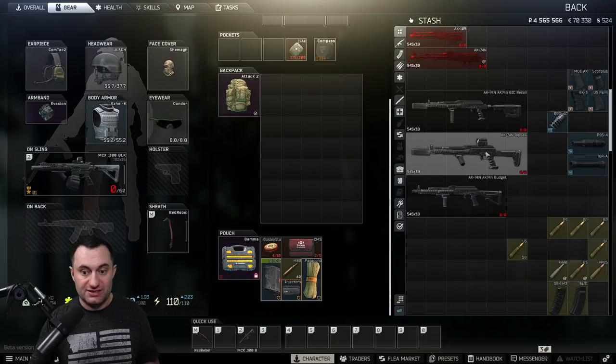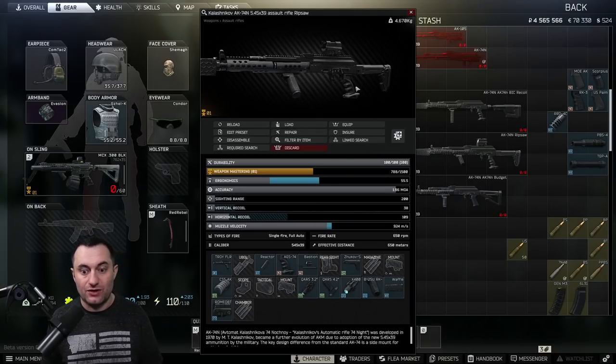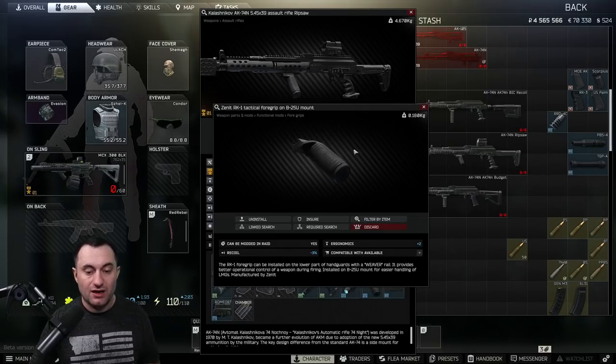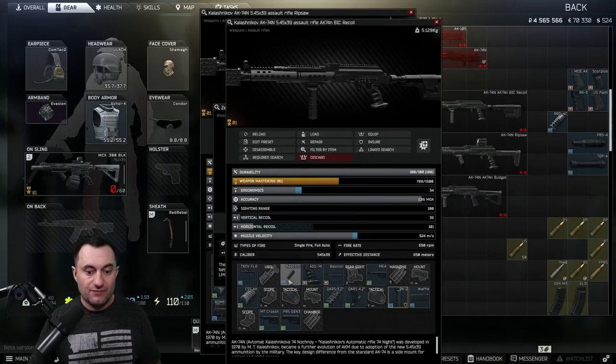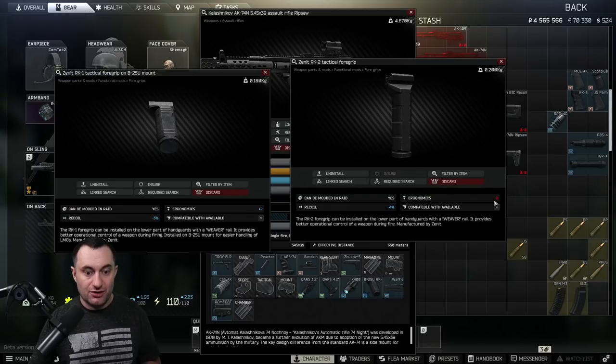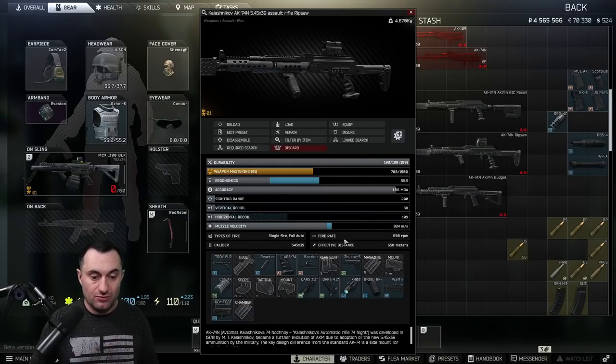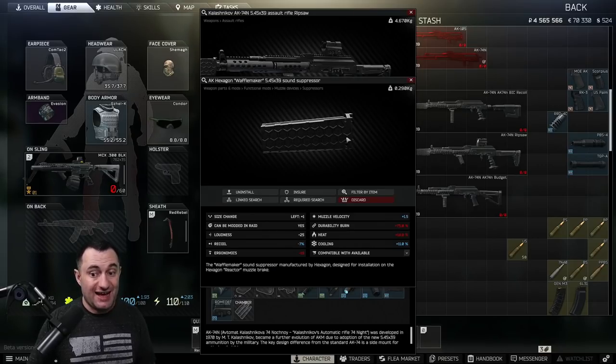Now the build that I actually run has a couple of adjustments. First off I run the Zhukov - you trade a couple of recoil for a ton of ergo, which is just worth more to me. One or two recoil on this build just does not matter that much. Instead of using the RK2, I go with the canted RK1, the B25U with the RK1 on it. If you look at the ergo differences and recoil differences - you are 1% on the recoil, but your swing is 10 on ergo. That's huge. That 10 ergo is worth it for me - do what you want to do.